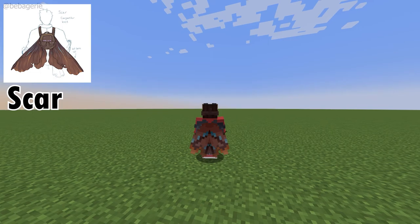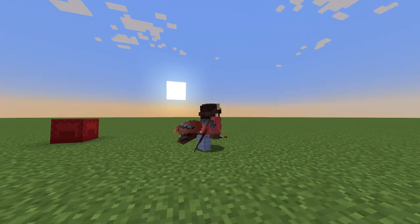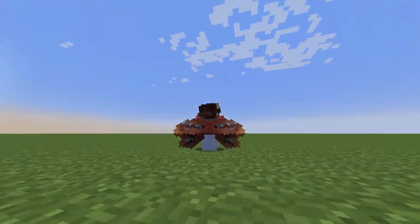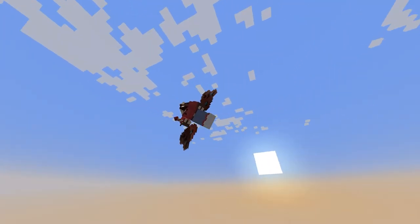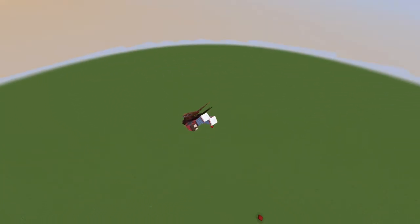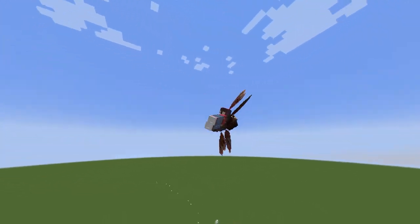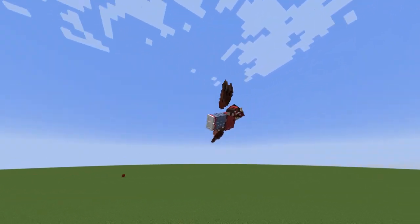Skar's Elytra is a carpenter bee. The actual designs are a little torn up and I think we all know why. I personally really love this Elytra — it's got these beautiful browns, lighter and darker, and I really love the blue speckled throughout the Elytra. I'm quite happy with the way this one moves. It looks really pretty.